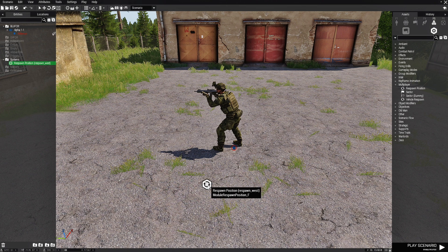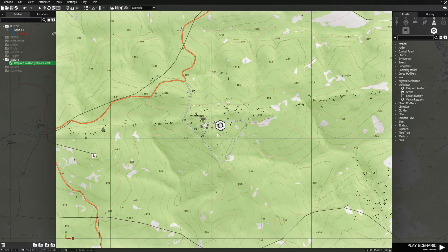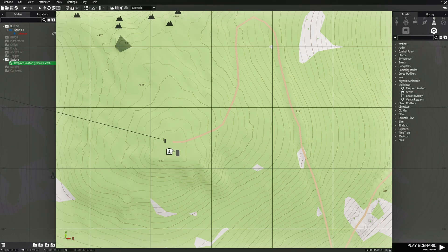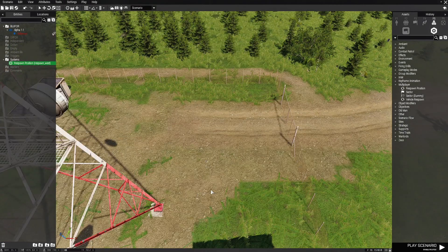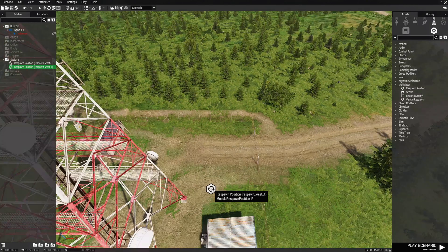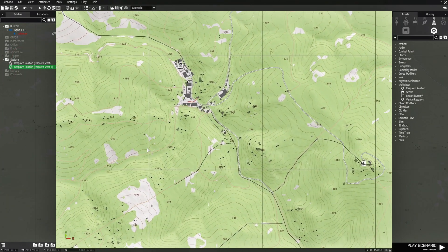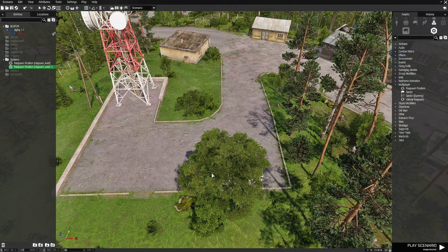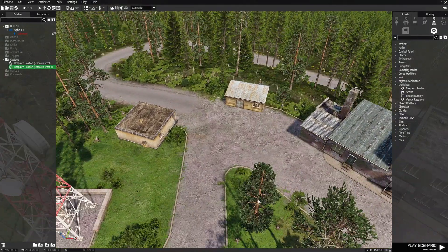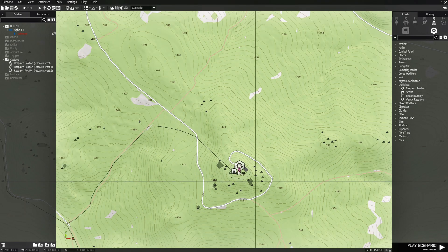Next we're going to go to the map and copy this module with Ctrl+C. We're going to choose a couple of spots where we're going to respawn, so we'll place the respawn module here, then go back to the map and go to another location and set up another one there. Alright, that sets up our respawn modules.